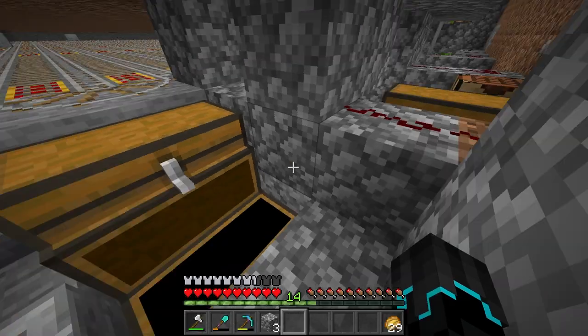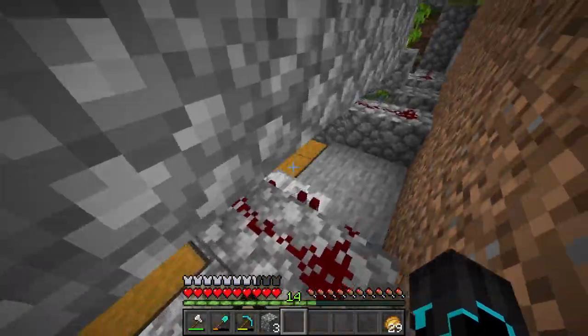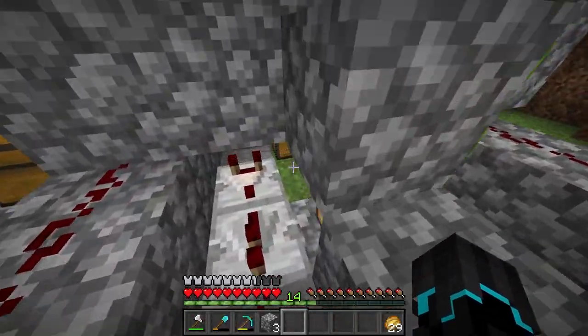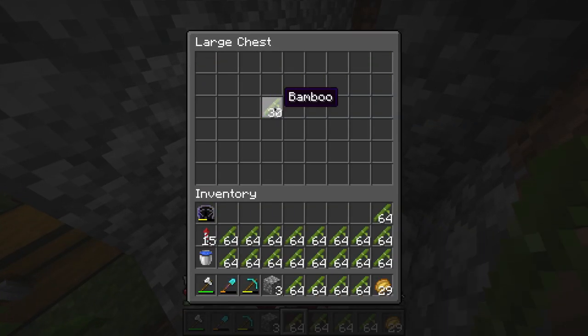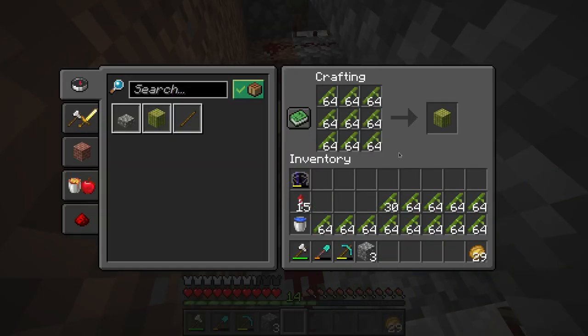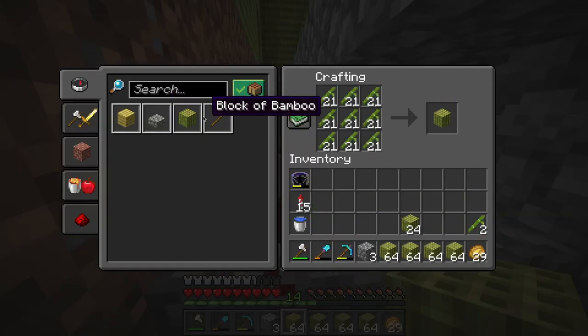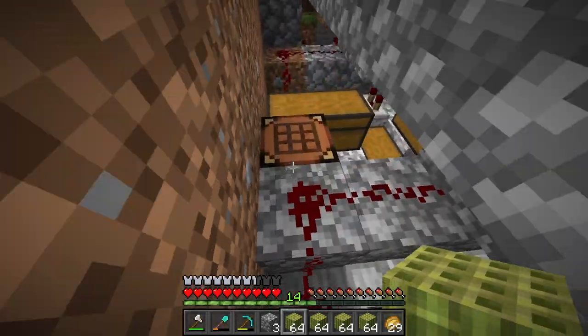We have about a full single chest on every single row, and that's one, two, three, four, and five rows. So that is basically two and a half double chests, which honestly is not too bad. But let us now take a look at how many blocks we're actually going to get from all this — it's actually going to be quite a few.